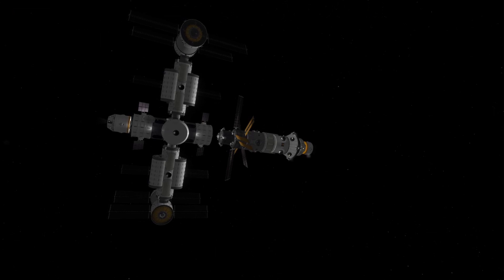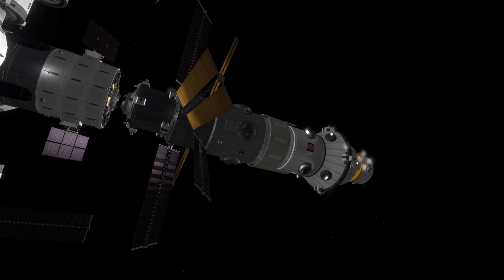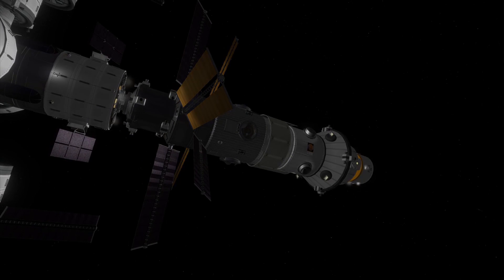We can see all the solar panels deployed now — they're looking very much like a flower — and we are about to dock to the station.